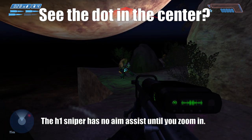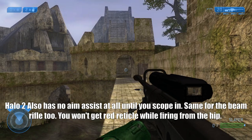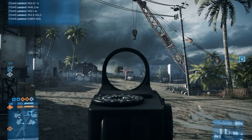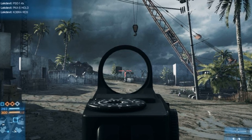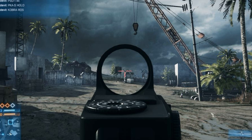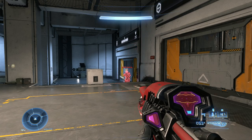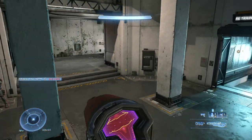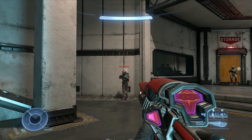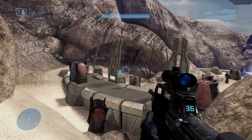Only once did Bungie design a reticle that wasn't quite see-through: the CE Sniper. The CE Sniper uses a single point of aim that the player places over their target. In each successive game, the Sniper would use the signature tiny circle. If Bungie played Battlefield 3 and 4, they'd use the Cobra Sight every time, because you're meant to be able to see your target through the reticle. In Halo Infinite, many weapons break this principle. A single point of aim doesn't telegraph information to the player well because it doesn't show the limits of the game's magnetism. What gives Halo its signature feel is how it gives the player a larger shape on the screen to aim accurately with.